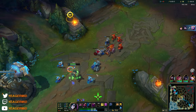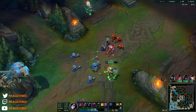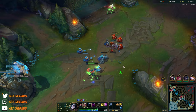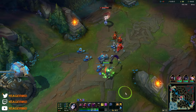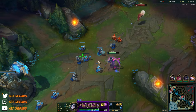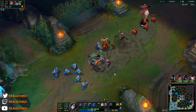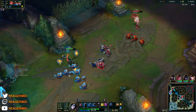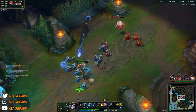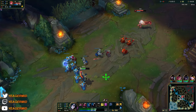He has no mobility — he has CC but remember his stuff is skillshots, it's really easy to dodge. There's a quick combo I try to do, and also make sure to use your W into the E a lot — the one that gives you mana back — because that is how you're going to sustain your mana pool in lane.